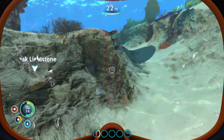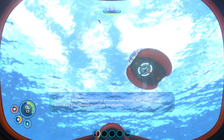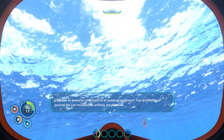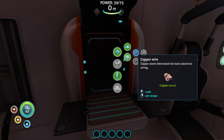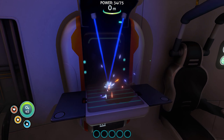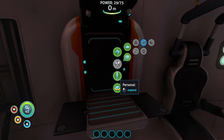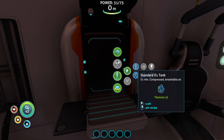As players take their first dip into the sea, they are presented with a task to break limestone in order to collect resources essential for survival. The resources gathered help you craft items using the fabricator back in the life pod. When it comes to crafting in Subnautica, realism takes a backseat, but the fabricator's interface and animations are like a dance of intuition and engagement, making the crafting process a delightful joyride.